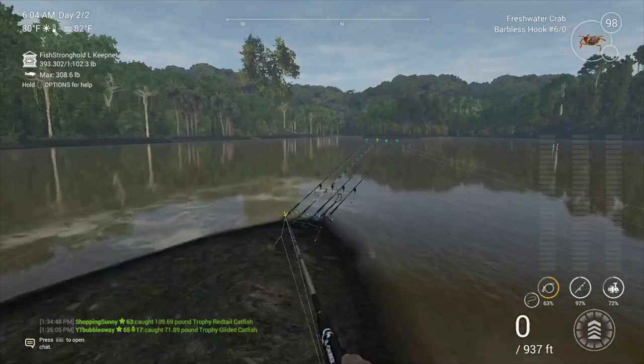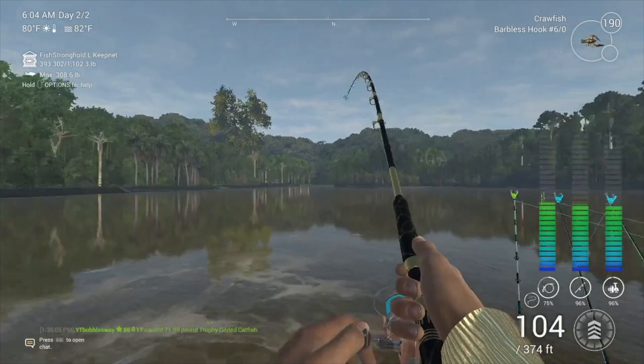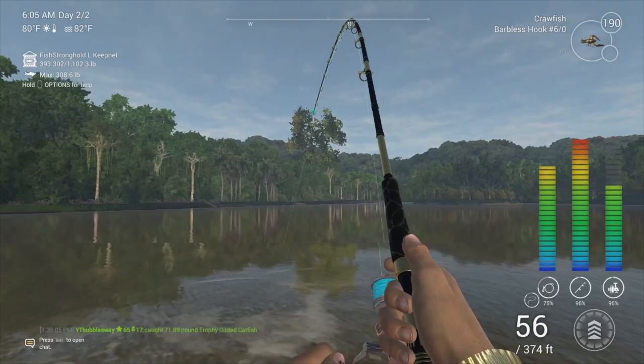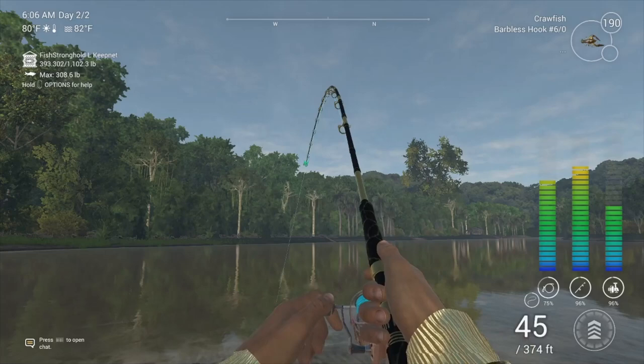I definitely recommend using the barbless hooks. Barbless hooks are going to give you 10% extra XP - even if you don't buy premium, still always use barbless hooks. Some people say it gives you 20%, I don't know, it says 10% in there, but whatever it is it always gives you extra XP. Throughout this whole video I used the barbless hooks - the 6/0 arc hook as some people call it.